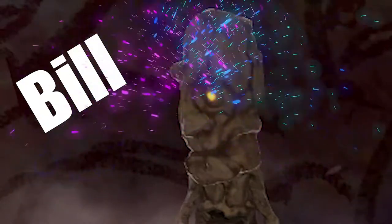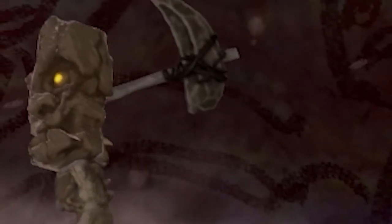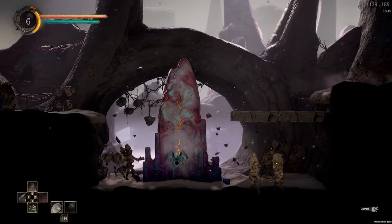This is Bill. Bill spawns right next to a checkpoint, which means it's pretty convenient for me to test these weapons on him. All right, let's try this again.